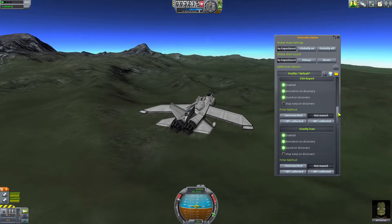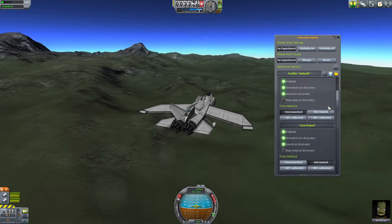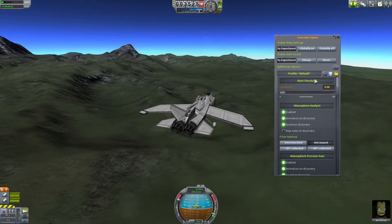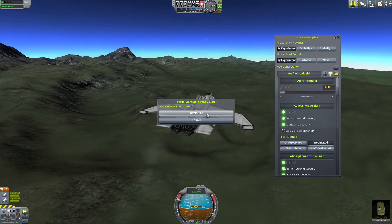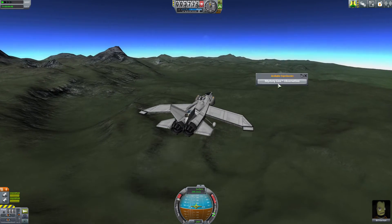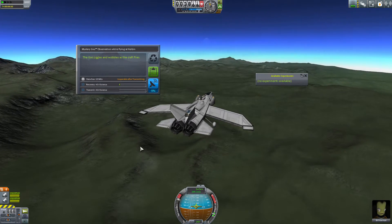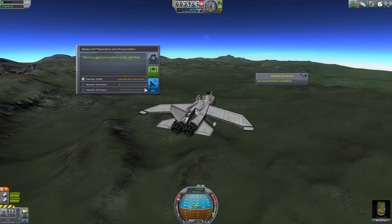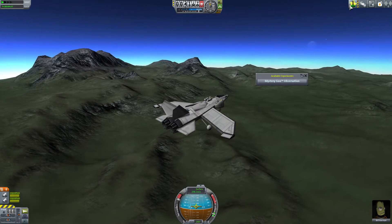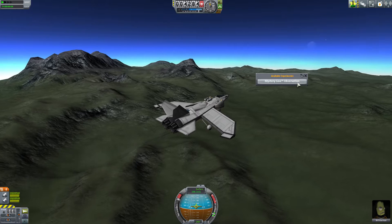That being said, if you're a real science completionist, you might want to get into the options and change the filter method to 'not maxed' and also tick all the stop warp on discovery options to ensure that you get every single drop of science available to you. This might result in a bit of a spammy alert where you end up dropping out of warp all the time, but maxing out every single science experiment available is kind of tempting.